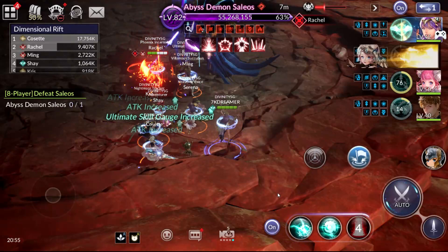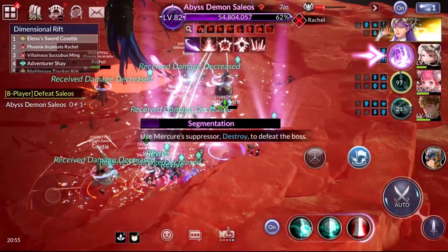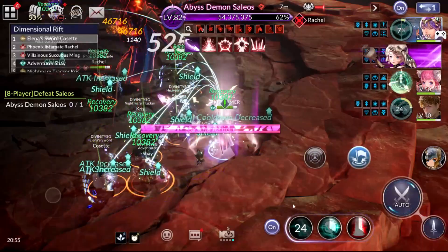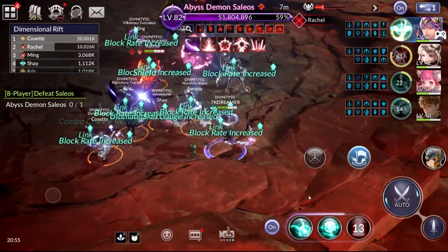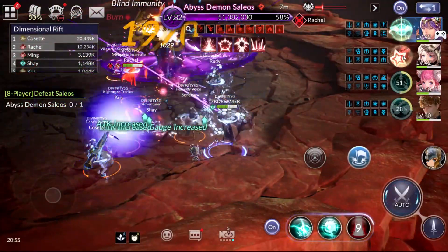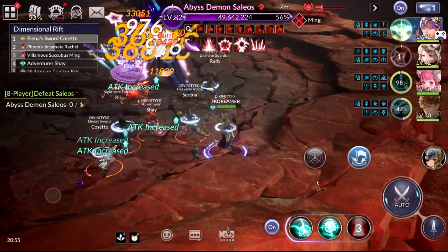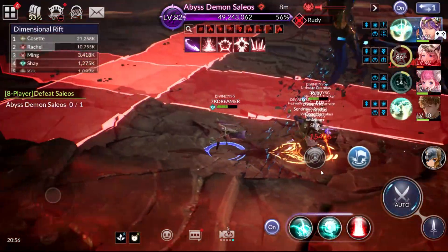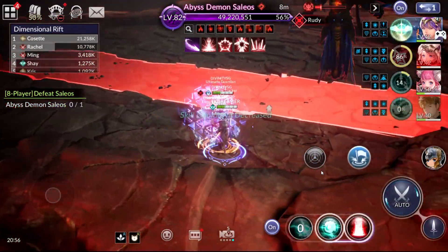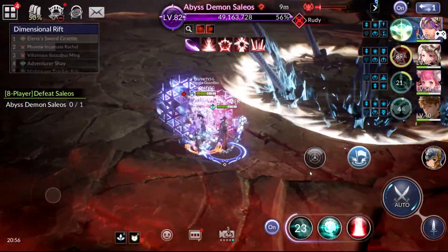So over here you realize he just teleported, and I didn't notice — I was so caught up and my view was blocked. He managed to kill my Ming to my surprise. Given that you saw him teleport, if you don't have Rudy's shield, you can use your pet — use an immunity pad. Borrow an immunity pad to be damage-free before his suppression skill so that your Ming won't die. There are times when my Ming died and even though I revived her, I couldn't click on the suppressor skill fast enough and my entire team died.